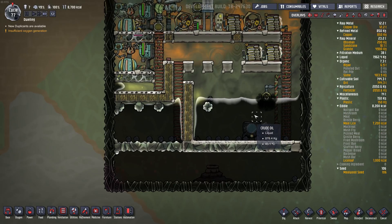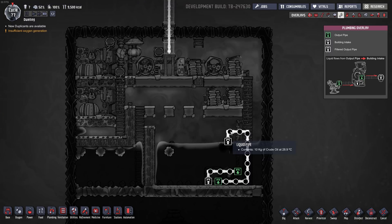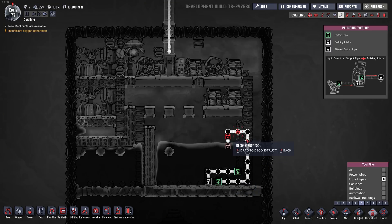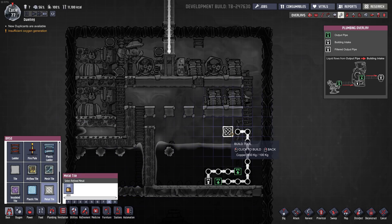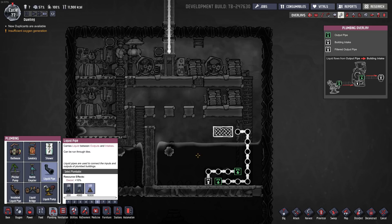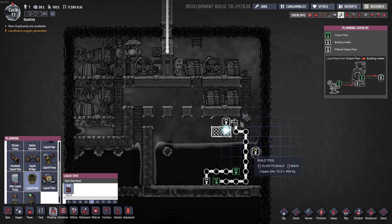It's going to take quite a while to cool this down though. I did see a build where if you're dripping it on metal tile, it cools down even quicker. So we might try that instead — deconstruct this vent, try to put a metal tile in there, right here maybe, and then drip it right here. I don't know if that'll work — might not be enough clearance. Guess we'll find out, because we don't need that tile there.